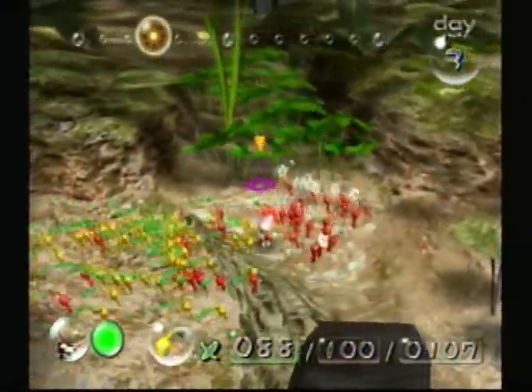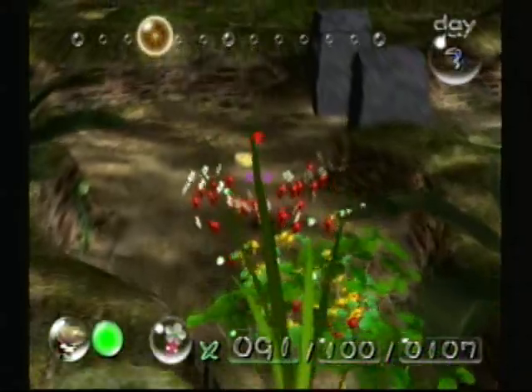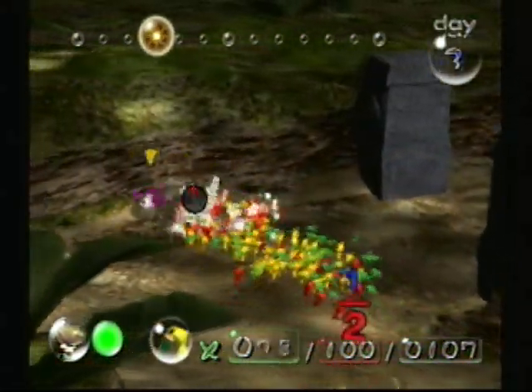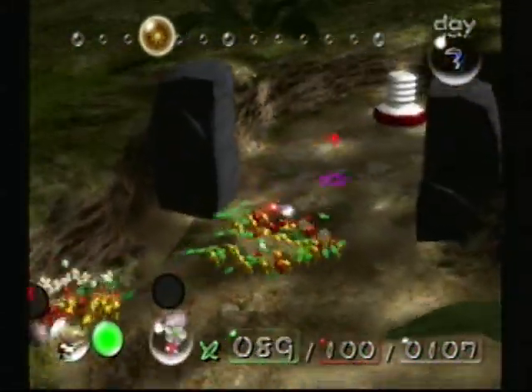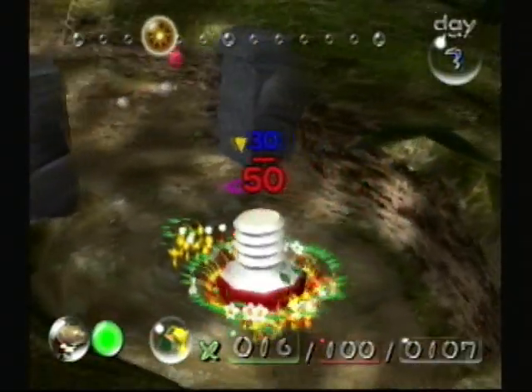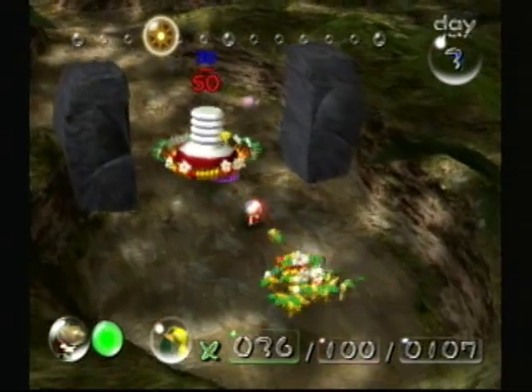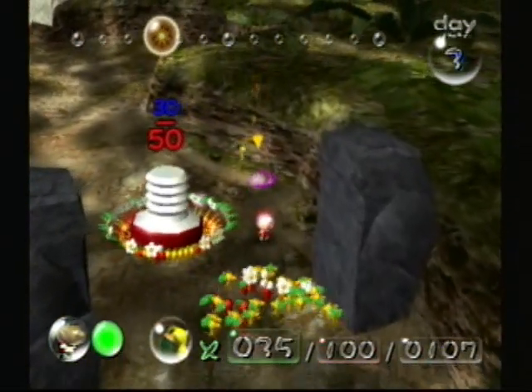The only drawback is they're always going to be Leaf Pikmin — can't really fix that. Extraordinary Bolt, here we come. And that'll be my second part of the day. Looks like I can only put fifty — and that's alright.